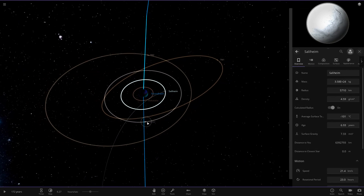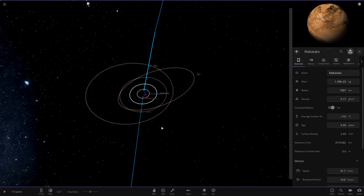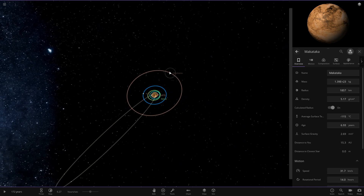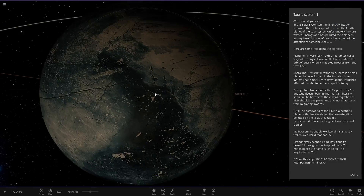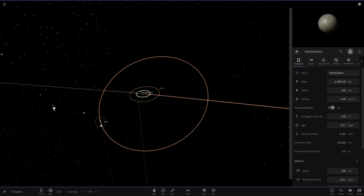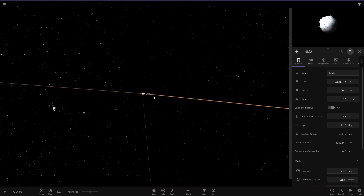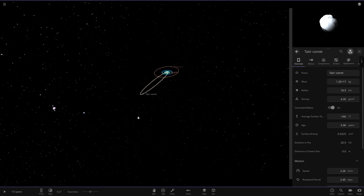Going through the moons quickly — there are several. There's also one more object out here that looks to be a dwarf planet, and it's also got some moons. And there's also a comet somewhere in the system.